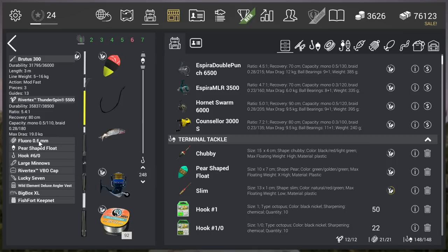The setup: offset hook, fluoro 0.6, pearl-shaped floater, hook 6.0, large minnows, and I'm at maximum depth — it's 2-4-8 but just go maximum. I tried shrimps too, but it seems that with shrimps I only got normal fish, so I'm not sure shrimps is a unique bait.